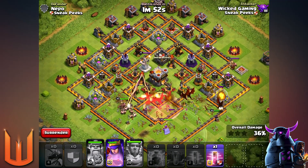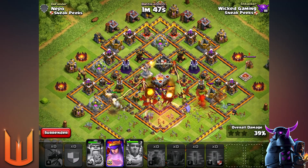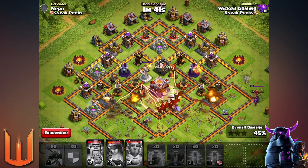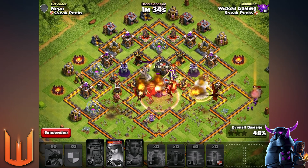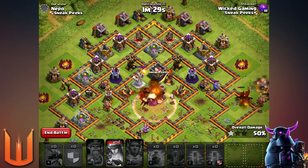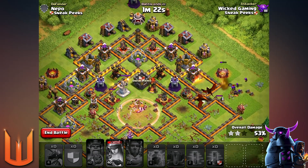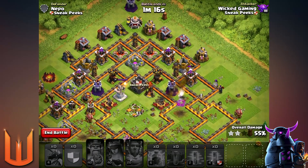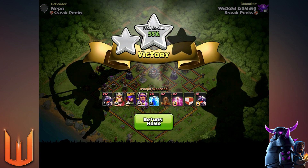Maybe I popped it a little bit early — I should have waited until the inferno tower streams were on the dragons. I'm putting a haste spell in there to speed things up. I can't see the Archer Queen — okay, she's off to the right-hand side, finishing off a defense. I actually got the one star, and now we've got the two star as well from the Archer Queen on the outside. That's more than expected — I thought they wouldn't even make it into the center. If the Eagle Artillery wasn't placed down south, it might not have worked out.